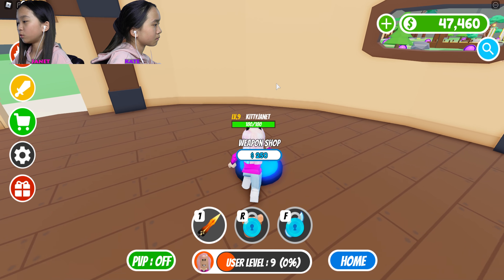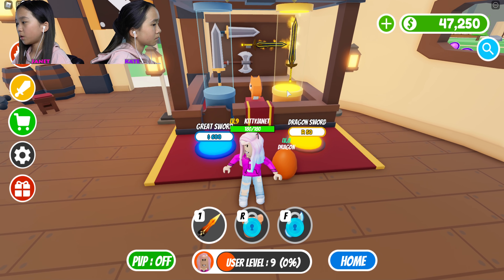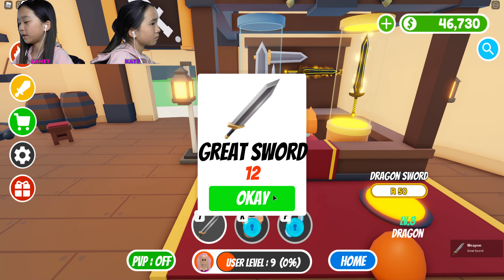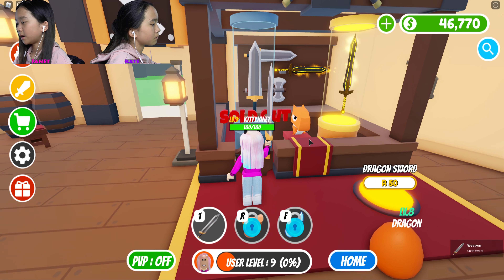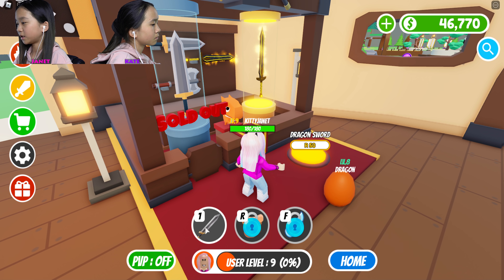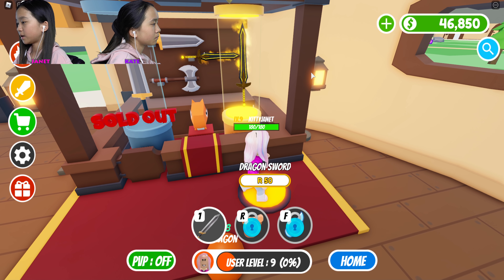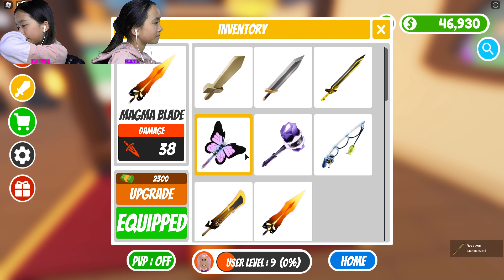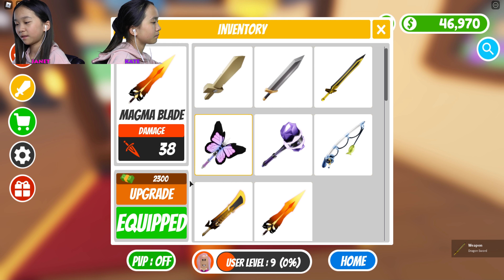Weapon shop! Maybe I can get new weapons here now. Oh, I got a great sword — it does 12 damage. I'm gonna try to see how much damage the dragon sword does. Oh, it only does 16. My other sword called the Magma Blade does better, so I'm gonna stay with that.